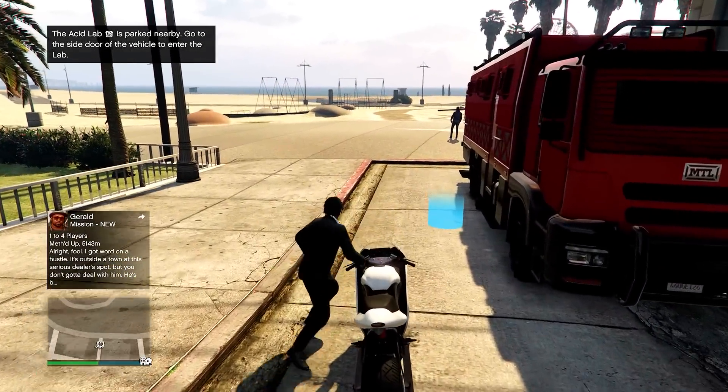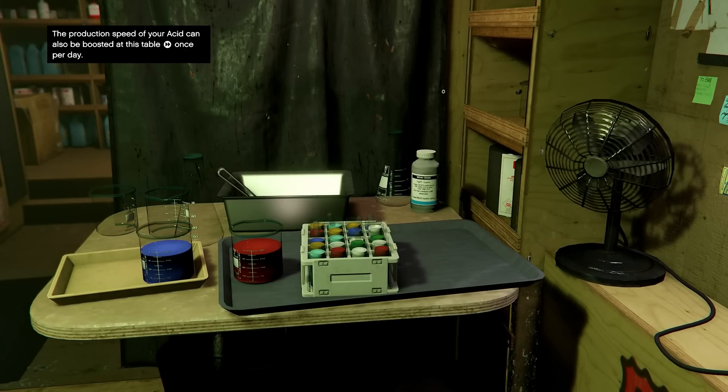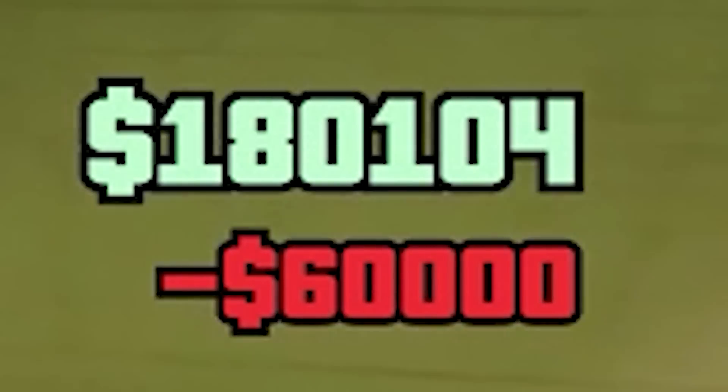Starting off I felt a little lost and didn't know exactly what I was going to do, so I went ahead and did what I always do on my normal character — I stocked up my passive businesses. I headed over to my acid lab and supplied it with supplies, which cost me $60,000 to do so.